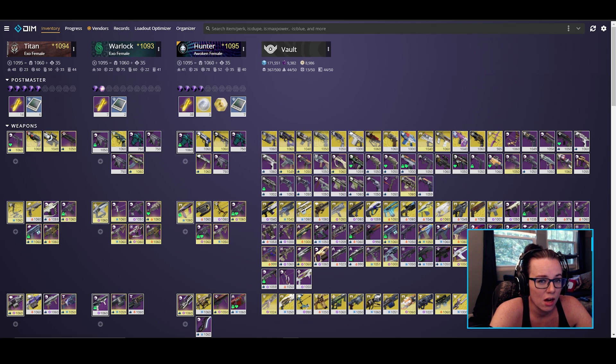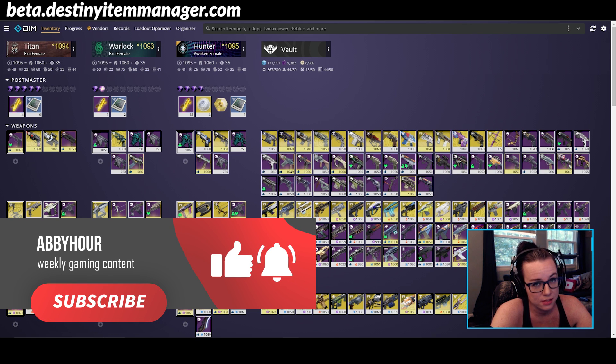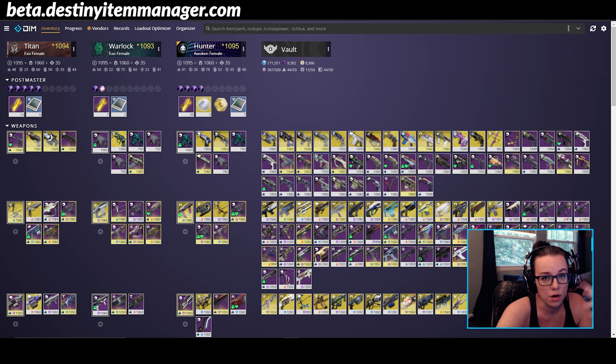This is what destinyitemmanager.com looks like. I'm actually on the beta version, beta.destinyitemmanager.com if you want to get on that version as well. Sometimes there are newer features that you can access. Right now I'm looking at 367 out of 500, which is not that bad to be honest. In my opinion, I was sitting around 400 plus before I did a quick initial comb through of all my gear a week or so ago.